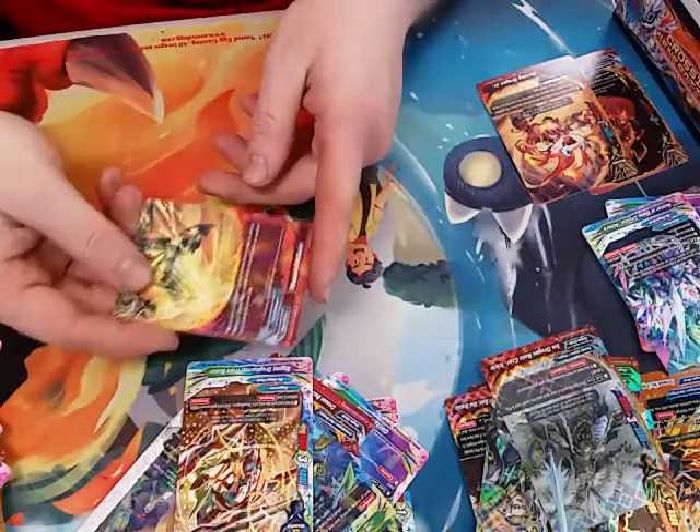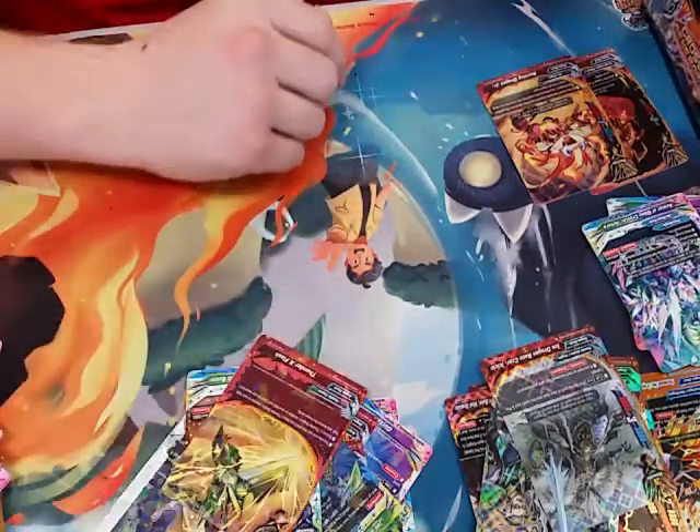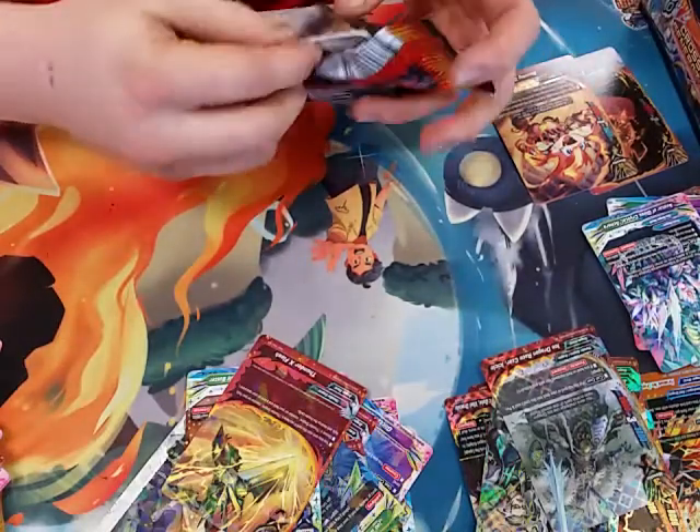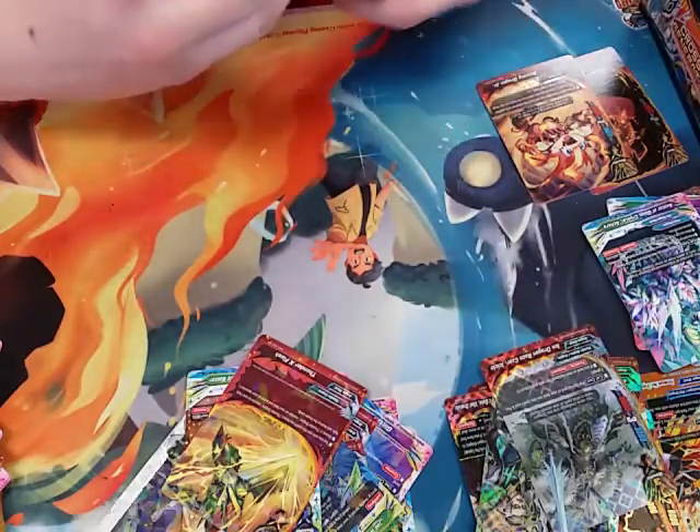Thunder X Flash — it's a really good color. I actually need some of those. Do those come in secret packs too? Yeah, they come in regular and hollow.